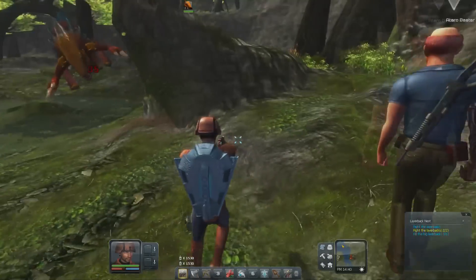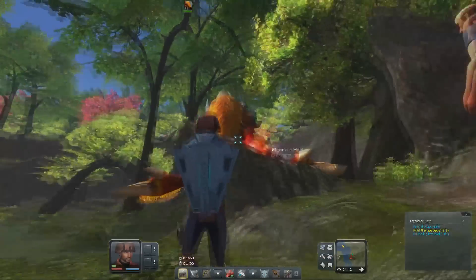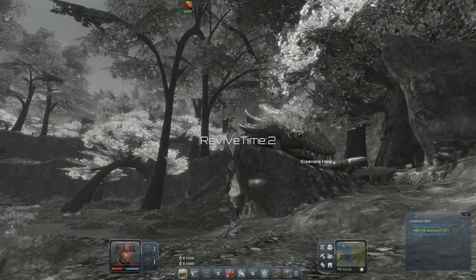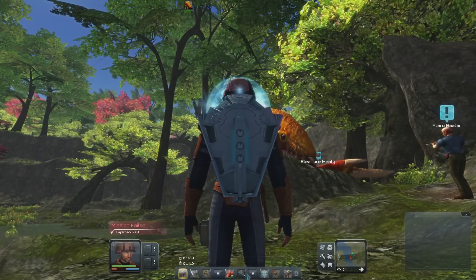So we're going to try to hide behind this little rock here, see if it works out for us. This guy can almost one or two shot us. Oh, he took me down. Hopefully I can revive before I fail the mission, because if you're down too long... we failed it. We're going to have to do it all over again.